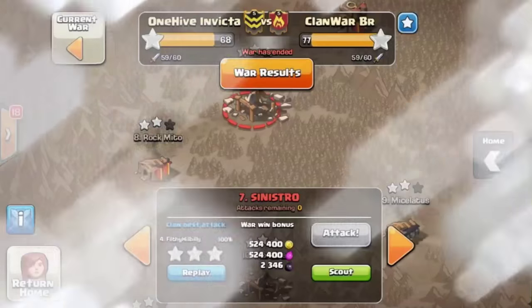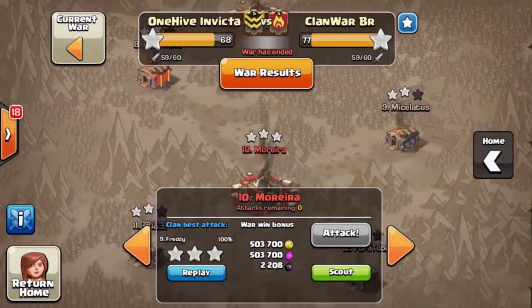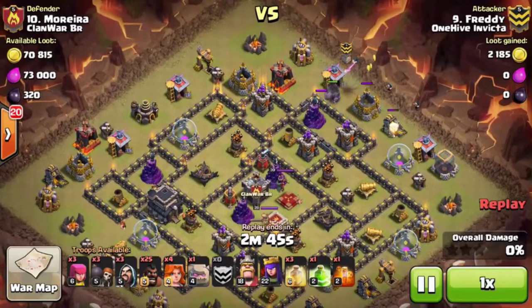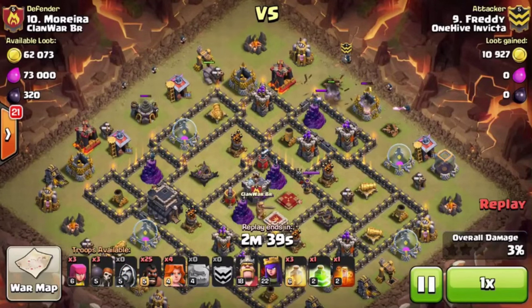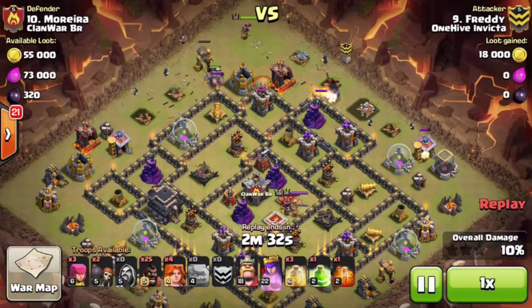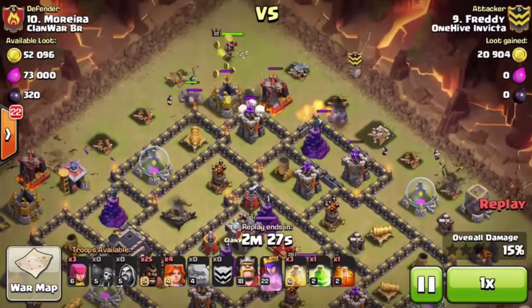The next attack is by our buddy Freddy, taking on number 10 with a GoHo with some Valks — a Shattered GoHo. A lot of our guys are starting to do this now: on the right bases, instead of bringing three Golems, they're bringing a few Valks to replace one. They end up taking trash buildings out on the way instead of just being tanks — very clever use of the space. Instead of an extra Golem, he brought the Valks.